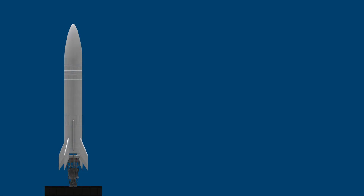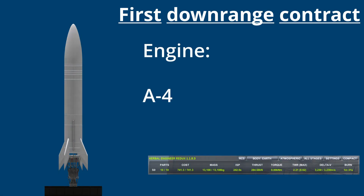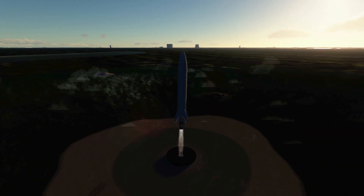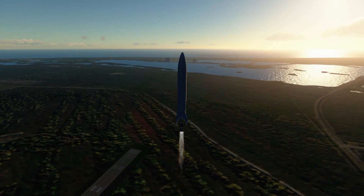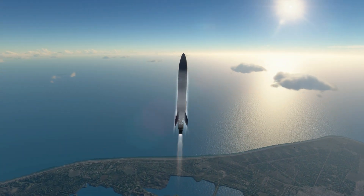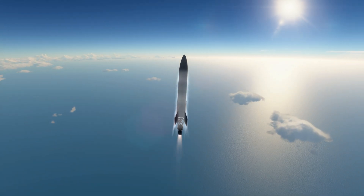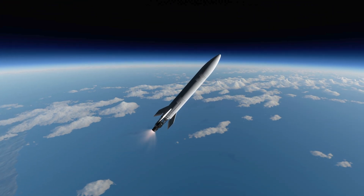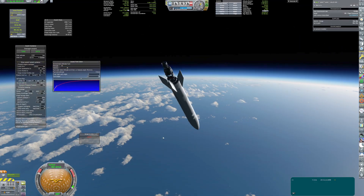The next mission uses a considerably larger rocket. It's V2-inspired and is built to fulfill the first downrange contract. It is also the first controllable rocket. Ascent guidance puts it on a proper trajectory to crash over 400km from the launch site.